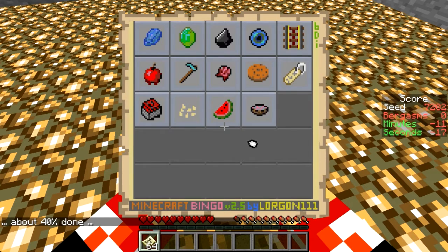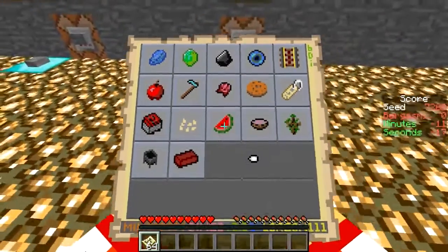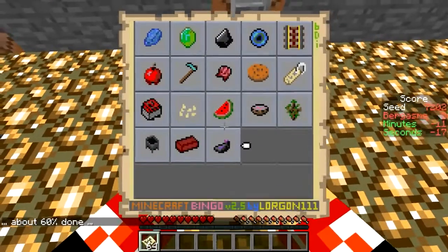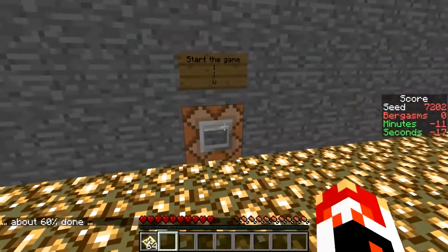I see one row that's kind of possible. It's reasonably obvious, maybe. It's this one. Because clay, ink, and then the rest is all just iron with a bit of redstone luck.